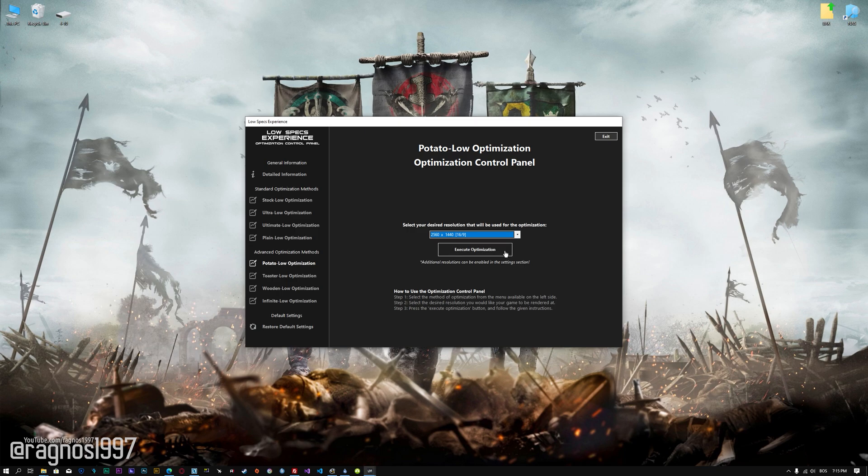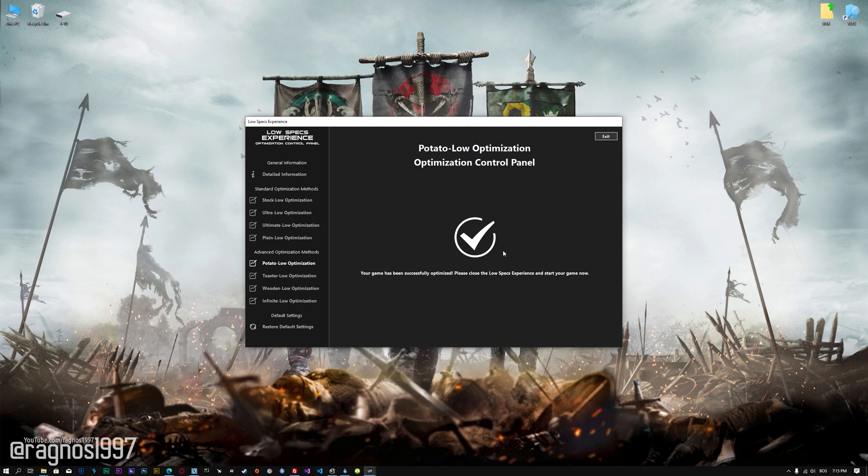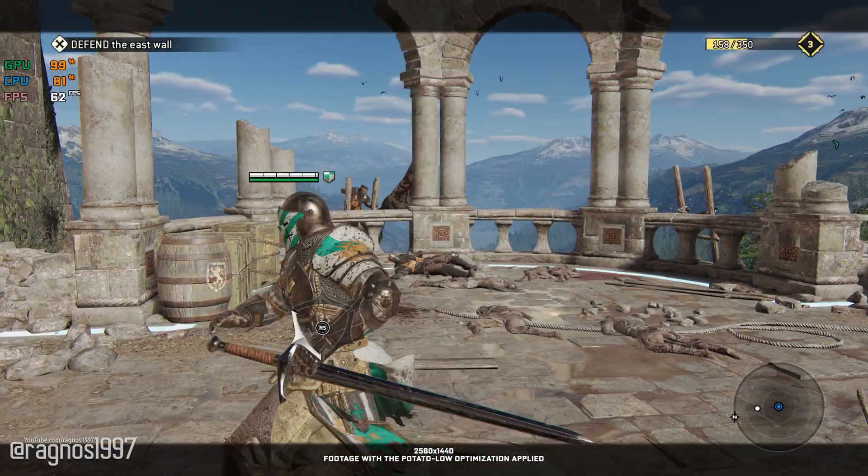When the optimization control panel loads, simply select the method of optimization and the resolution you would like to render your game at. This is something you will need to experiment on your own in order to see what works best for your system. Once you decide which optimization method and resolution you are going to use, press the Execute Optimization button and then start your game. Also, if you are not satisfied with what you see, you can always restore your game to default settings by choosing the Restore Default option.